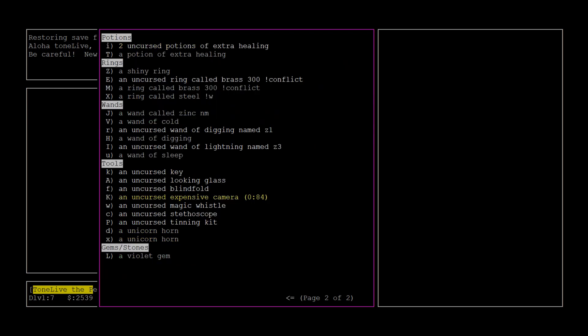I think we have a little stash that I'm sitting next to. I'm carrying an extra Unicorn Horn - let me drop that for sure because that's heavy. We've also got a couple of useful wands in inventory.